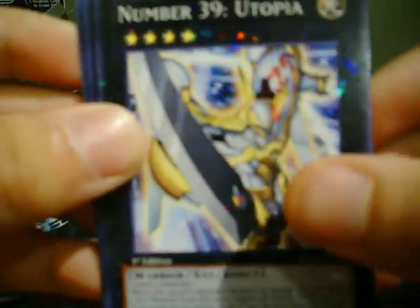We got Fabled Raven, Archfiend Soldier. A Star Foil: Number 39 Utopia. And Grannosaurus for the rare.